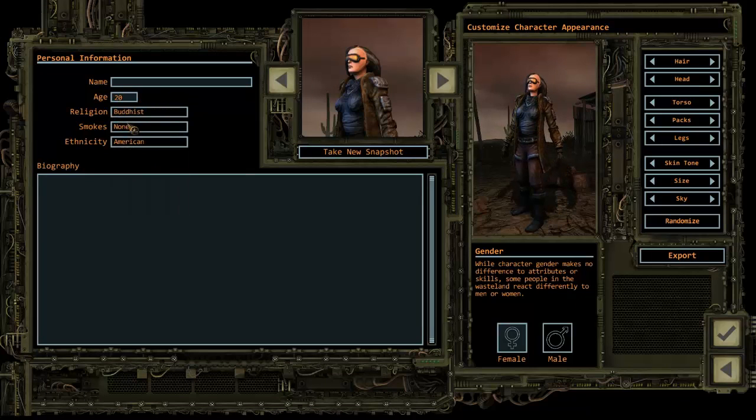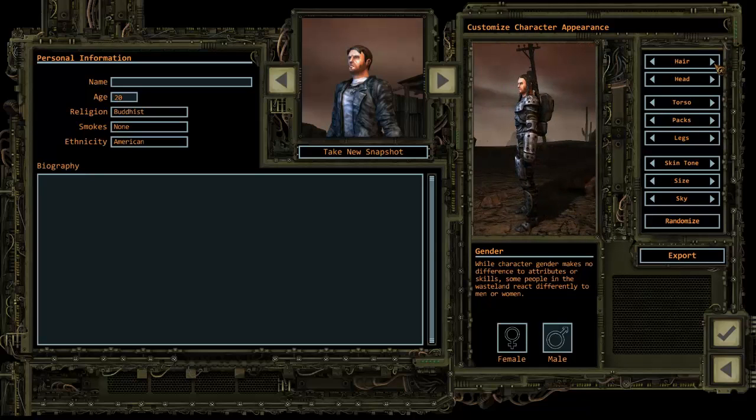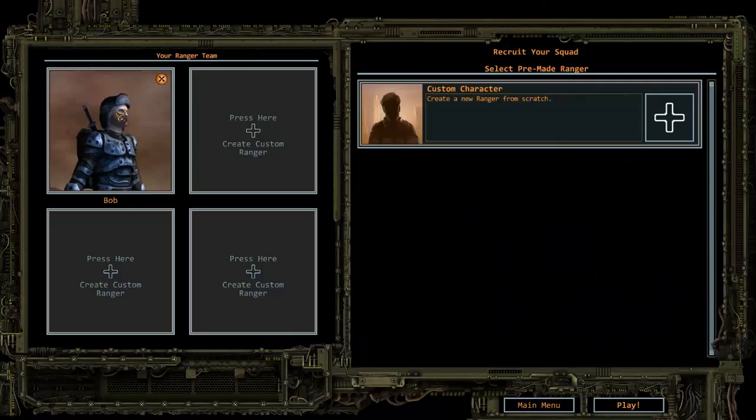I'll leave the name blank and just click everything random. I don't want to pick a smoke because I think whatever you smoke you have to find it, or else your character goes into withdrawals — I'm not a hundred percent on that. Let's make a cool guy with a cool backpack — like a machete. This hat looks really cool, we'll use this one. We'll take a snapshot and name him Bob.